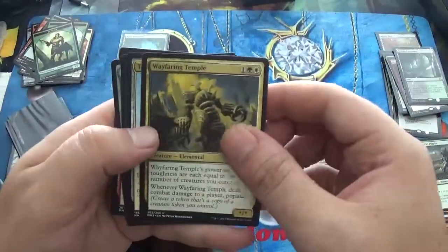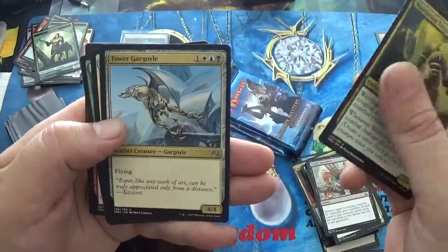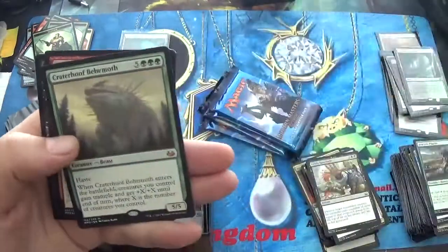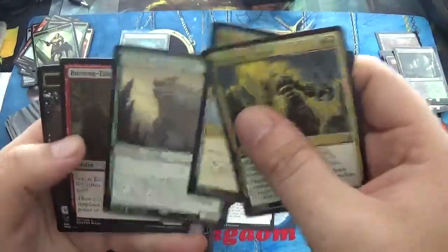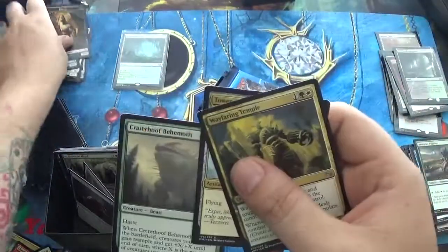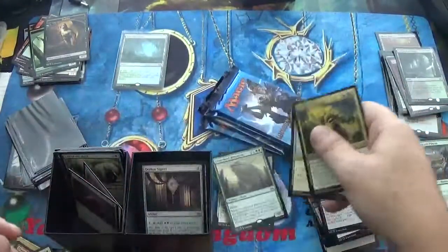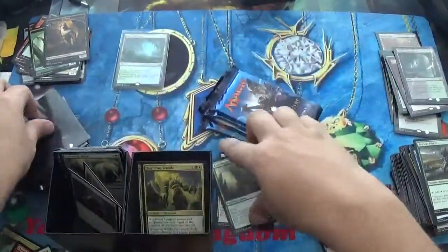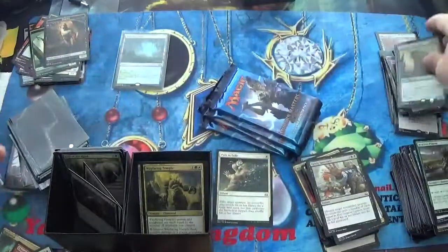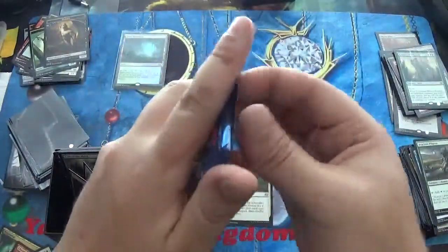Wayfaring Temple, Tower Gargoyle, a Path to Exile — another one — and a Craterhoof Behemoth, with a Foil Burning Tree. I do like that, not great, but we do have another Mythic. It's probably not the Mythic I wanted. I am just going to have to leave that Path down there and sleeve those when we're done with the video. If for some reason we do not get these packs completed today because of the memory issue, I will make sure to include them in the very next video.